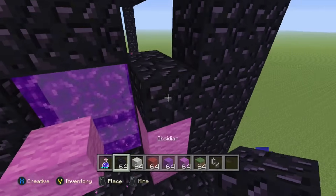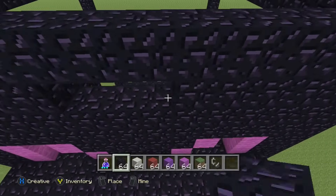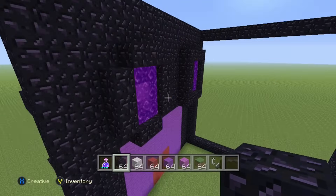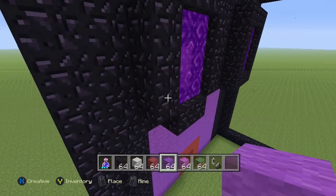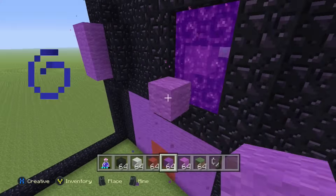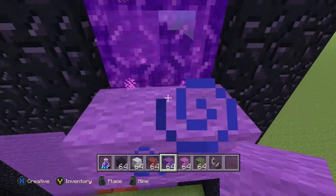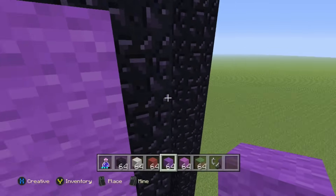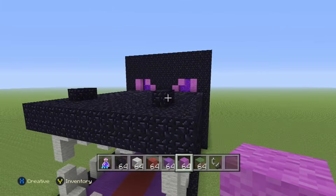Let's go ahead and fill this whole front in right here with the obsidian — and we're done with the eyes. So this is what we should have right now. I know some of you guys commented about leaving the eyes open for a window inside the house because you can kind of see through them, but I just didn't like that. I like putting the purple wool behind it because I think it gives it a little bit more of a pop — it makes the eyes look more solid. So I'd suggest doing this and putting the purple wool on the front part right here. Now the eyes look more solid, and we're almost done guys.